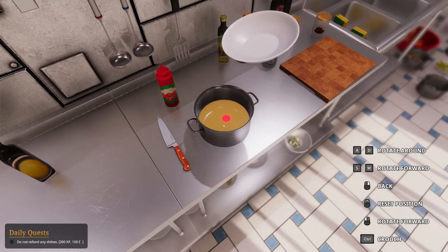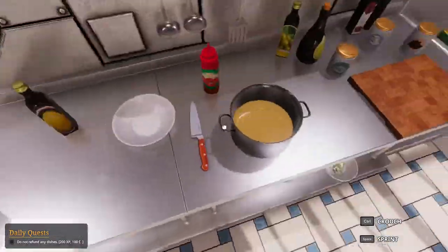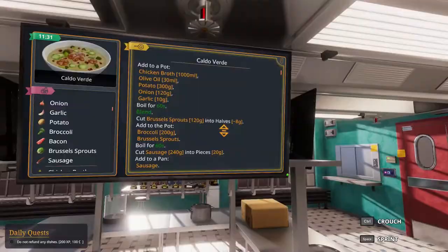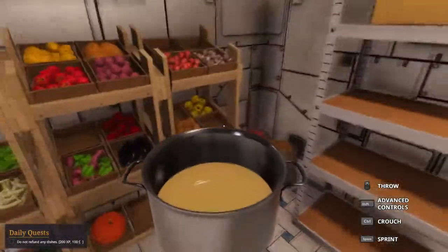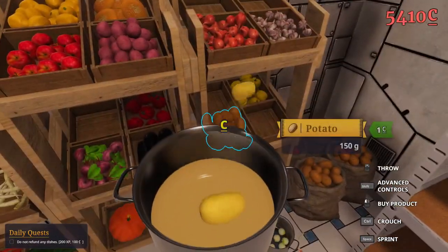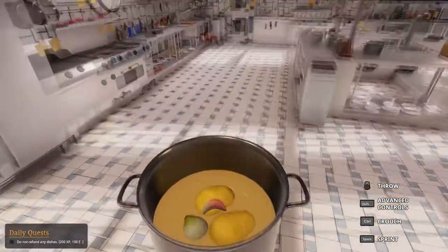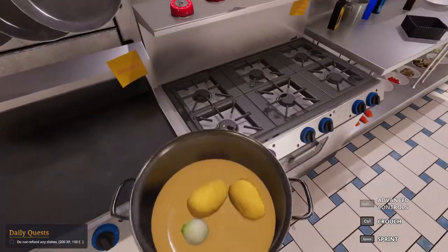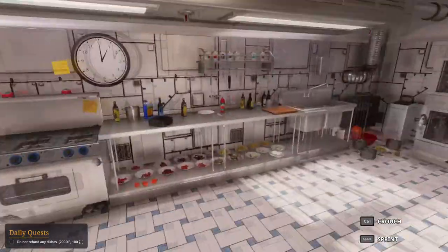Also, the other time when I was pouring, the dot hadn't reached yet, so some of it spilled outside. So make sure the dot is reached. Two potatoes, one onion, one garlic. Then we need to boil 60 seconds and then blend.